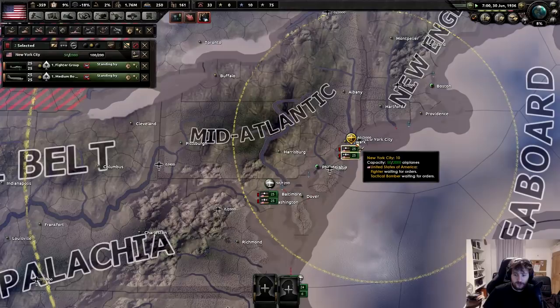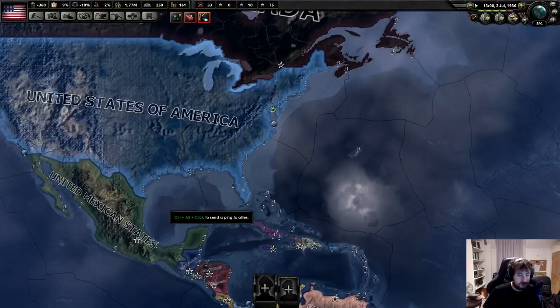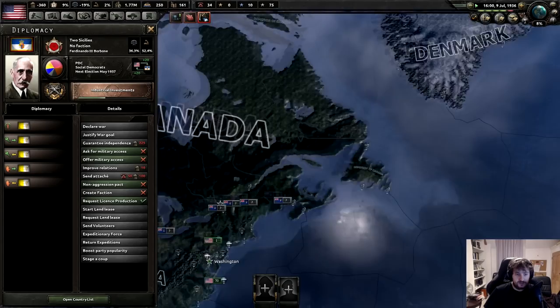Manuel Calais assumes control of Argentina - oh baby. And in my Victoria 2 Spain game I own all of this. Socialist Republic of Italy - that's a spicy meatball.